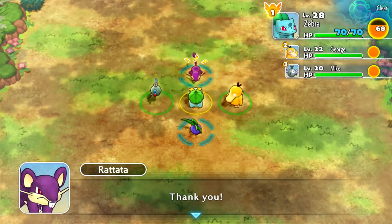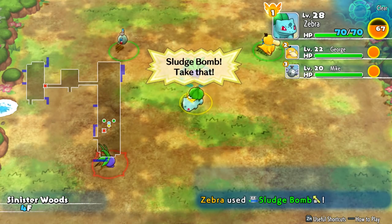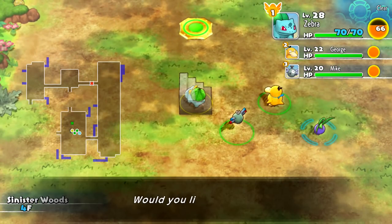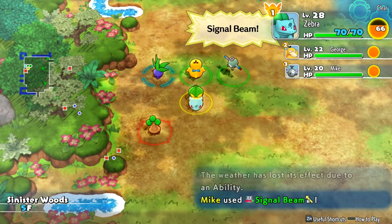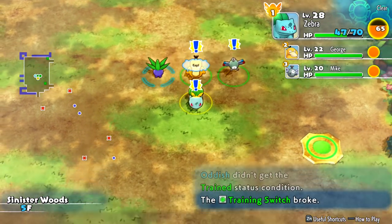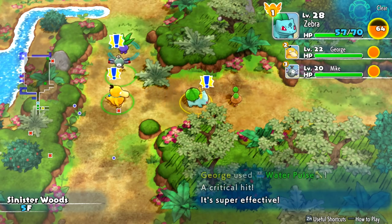We keep moving and find the staircase. Sinister Woods 5F — there's nothing immediately here, but there's a little Bonsly. Join us, Bonsly! We got another move booster right at the very beginning of the floor instead of at the very end — that doesn't happen too often. Another Bonsly appears — we use Vine Whip, super effective. I think Bonsly is what evolves into Sudowoodo. We grab a couple of extra coins and take out a Sunflora. This sort of goes on for a while before we reach a room.